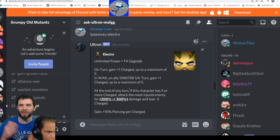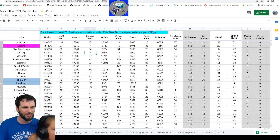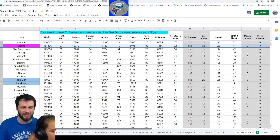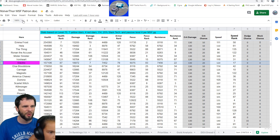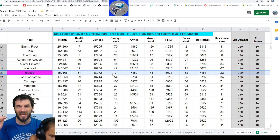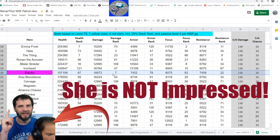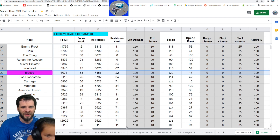Now let's check her stats. I've got a spreadsheet ranking all stats in the game at a baseline of level 75, seven yellow stars, four red stars, T14, 25% start tech and passive level four according to MSF.GG. Electro comes in as the 20th ranked character in the game with an average stat rank of 49 — pretty solid. Health ranks 87th, about midway. Damage is ranked 7th in the game at almost 19k. With Doc Ock's 15% damage boost that comes to about 21,800 damage.